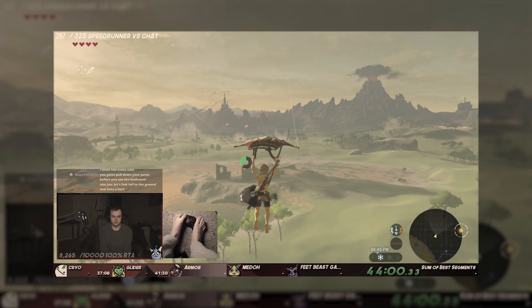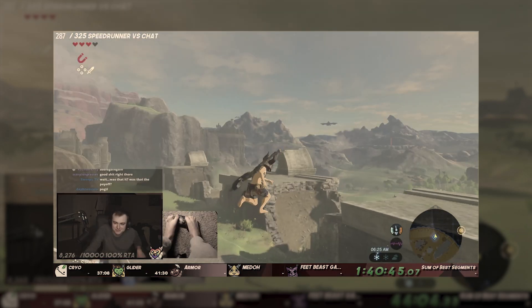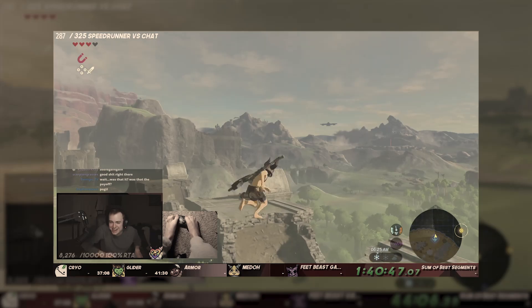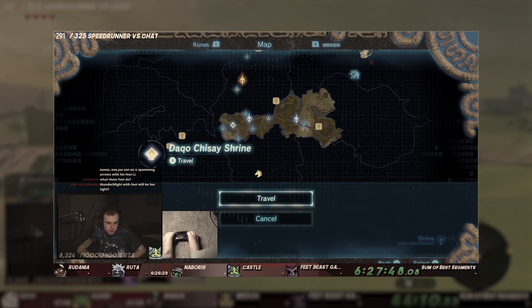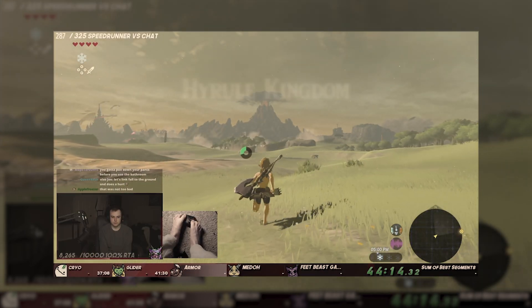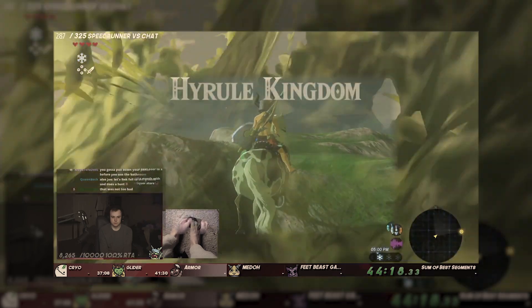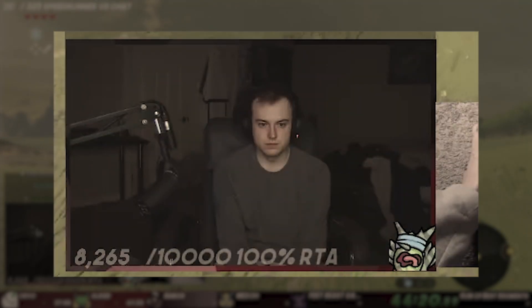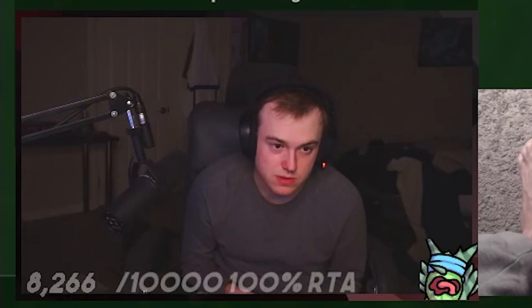After we finally finished Plateau, my bright big-brain plan was to go to every divine beast using moon jump, activate the shrines, and then use those teleports later to ease the strain on my feet. It sounds good on paper, but this actually ended up being a horrible idea for reasons that will be shown to you over time. You will probably see my soul leave my body.